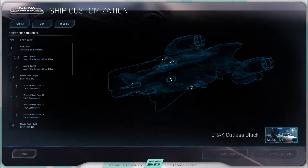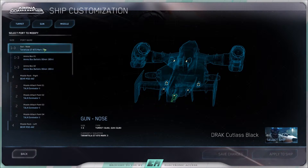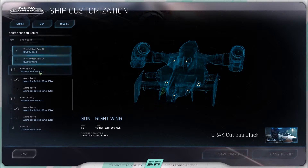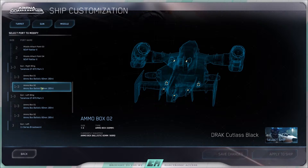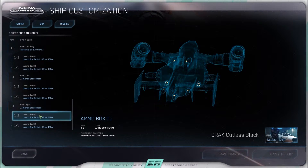When you get your ship, it says select ship and yadda yadda yadda. Let's take the Cutlass for a good example. You want to make sure these ammo boxes are full — ammo box 1, 2, ammo box 1, 2. These are of course your ammo boxes.